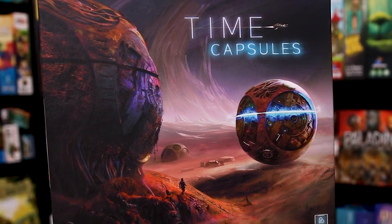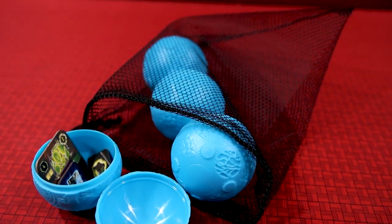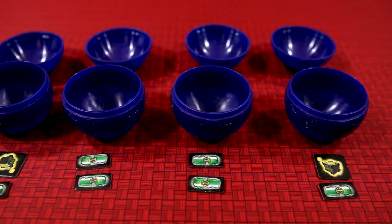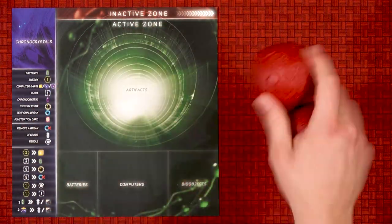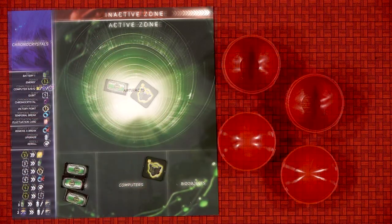Time Capsules is a bag-building game where players will be putting their materials and game pieces into four capsules, and they'll be drawing them out later to use what's inside. All players will start with only batteries and computers in their capsules, and on their turn they will draw two at random from their bag, open them up, and pour them out onto the player mat. Items from the capsule will go onto the green active zone on their mat.